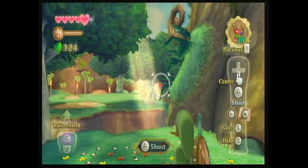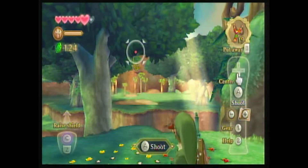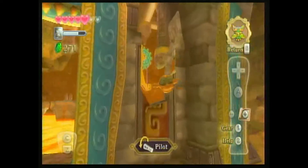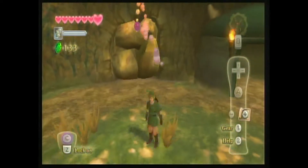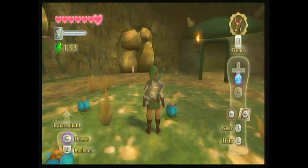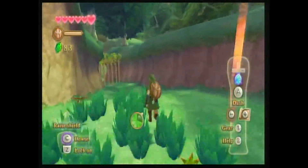The motion controls aren't just limited to your sword and shield. Link's items also make good use of them, with slingshots, bombs, and a flying beetle which you steer by tilting the Wiimote. Now you might be asking: what's all the fuss about the motion controls? Well, that's hard to say. Some people find them to be spot on, while others think they don't work at all.